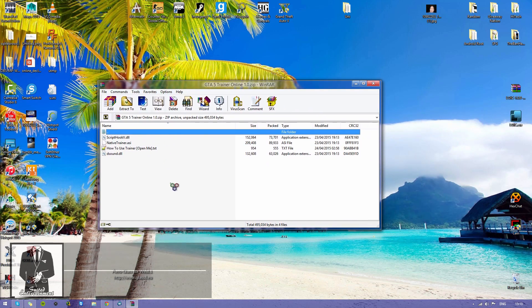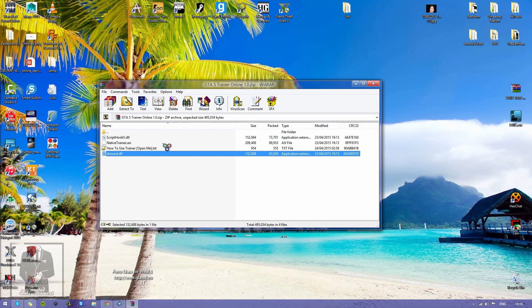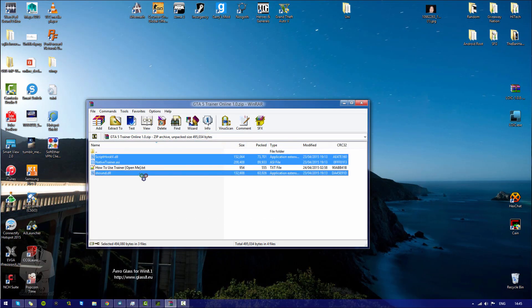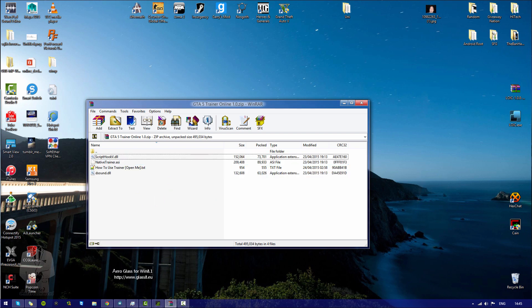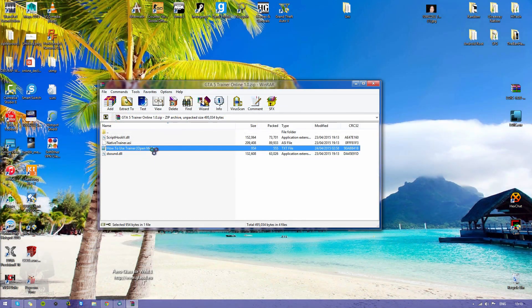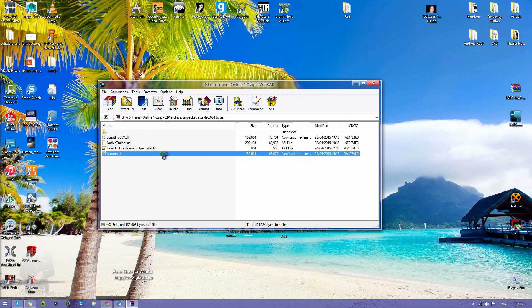First of all, what you're going to want to do is download this — I've put the download link in the description. These are going to cost you about £5, but trust me it's actually worth it. You should probably send it by PayPal or something like that. The text file is there just for you guys, just to make sure in case you don't understand what I've said.